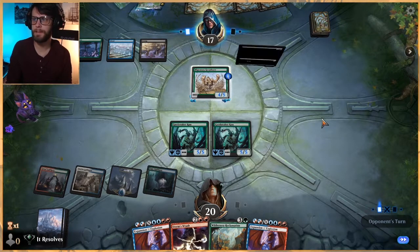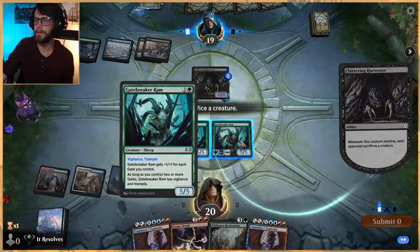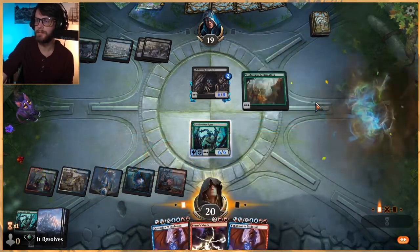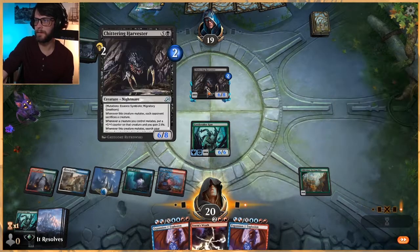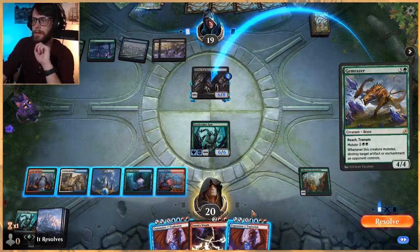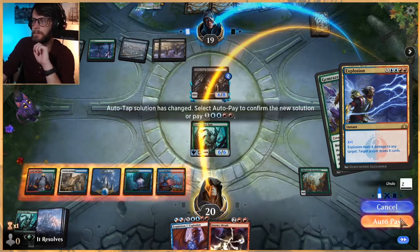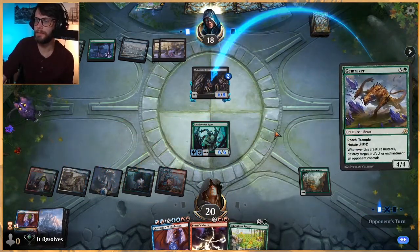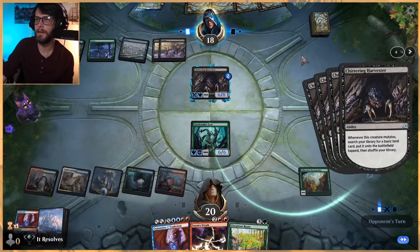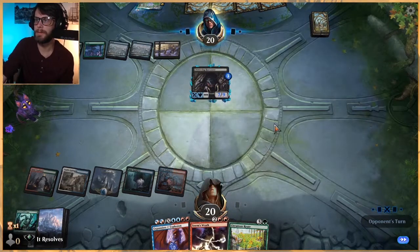It was going to be a tough matchup because they're going to have removal and some very strong things. Expansion Explosion is going to help, but we are definitely in a bit of a race situation here. Let's Wilderness Reclamation — no attacks. The good news is if we kill that we might be in okay shape, but that feels terrible. We're just going to do this for one so we can draw a card. They're about to sweep this off the board, which is really bad. These mutate decks are very potent — unfortunately very difficult to deal with once they get to this level.